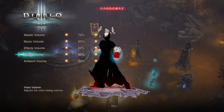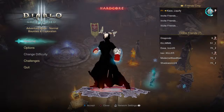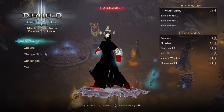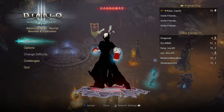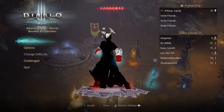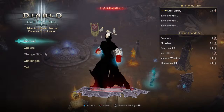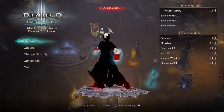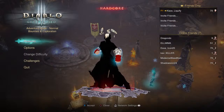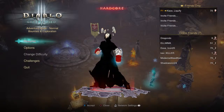Welcome to the channel, it's your host the Lion Gaming Crew. In this Diablo 3 build guide we're going to be taking a look at the Monkey King's Garb set for the Monk, available in both hardcore and softcore. No matter which mode you play on PS4 and PS5, we've got you covered. If you're looking for any of the gear shown in this video, it's being given away for free in the link in the description — sign up for our Discord if you don't already have one.